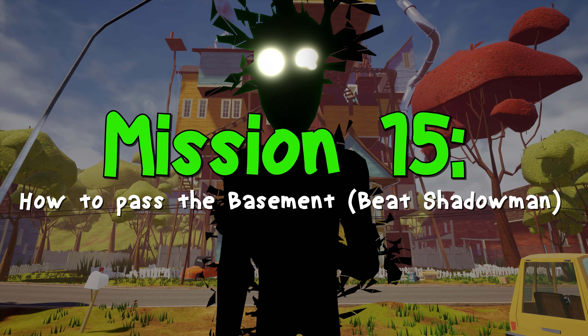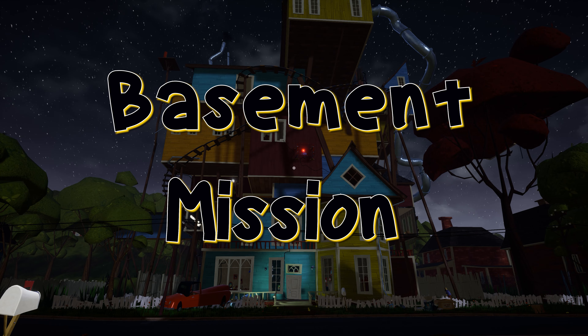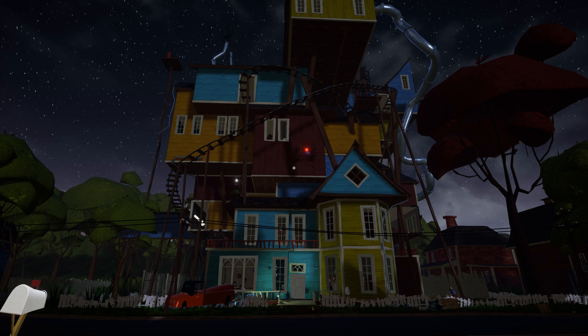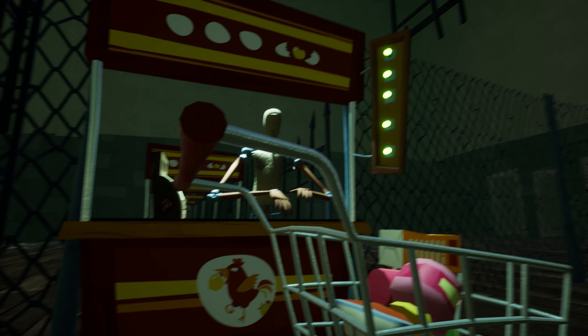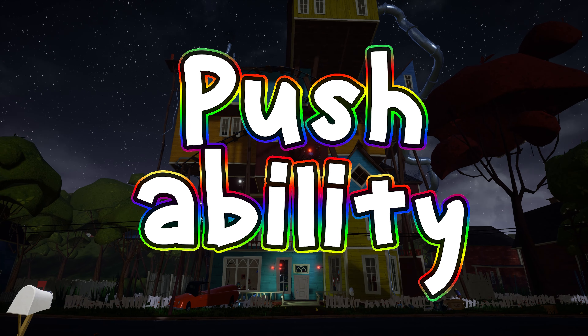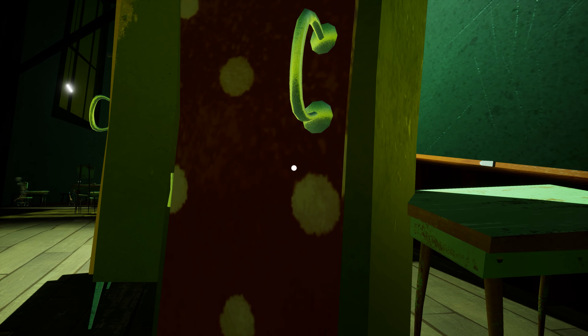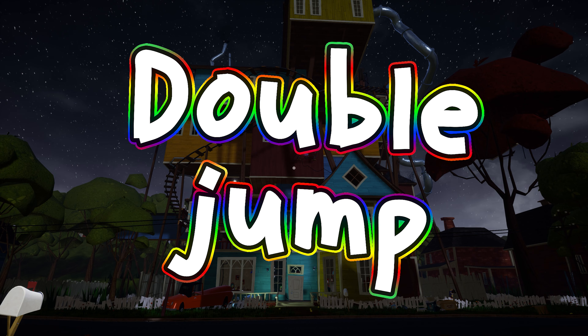If you are new to my channel, first let me clear something. To complete the Hello Neighbor Act 3 basement mission you need some special abilities in the game. First you need the invisible ability which you can get from the supermarket trolley puzzle. Second you have to get the push ability, which you get from the school fair nightmare puzzle. And third, the double jump ability which you can get from the red key room puzzle. And lastly, to open the basement door you will need a key card and a crowbar.